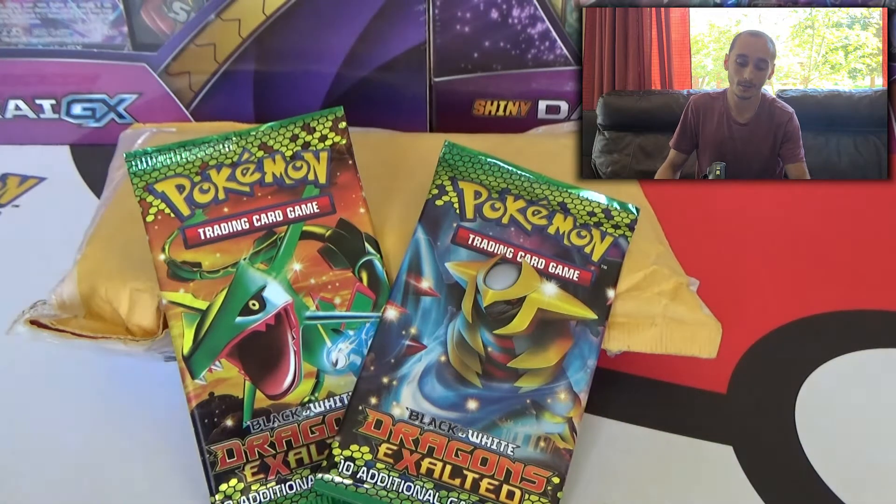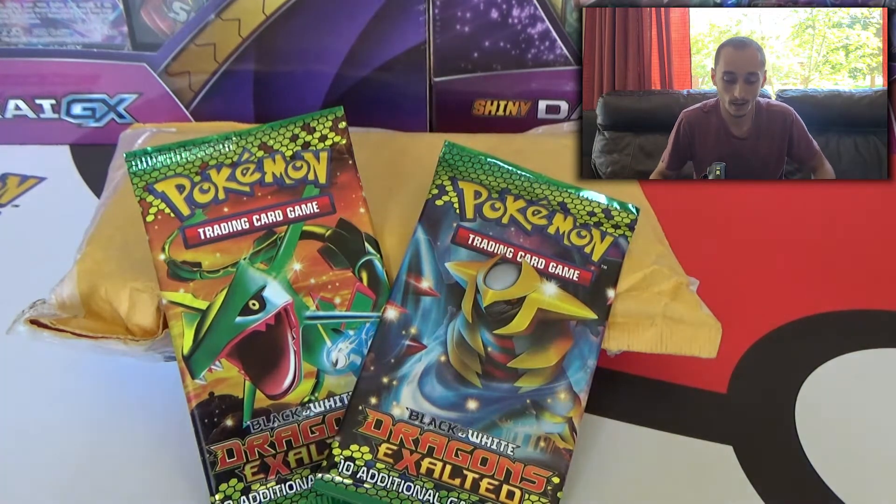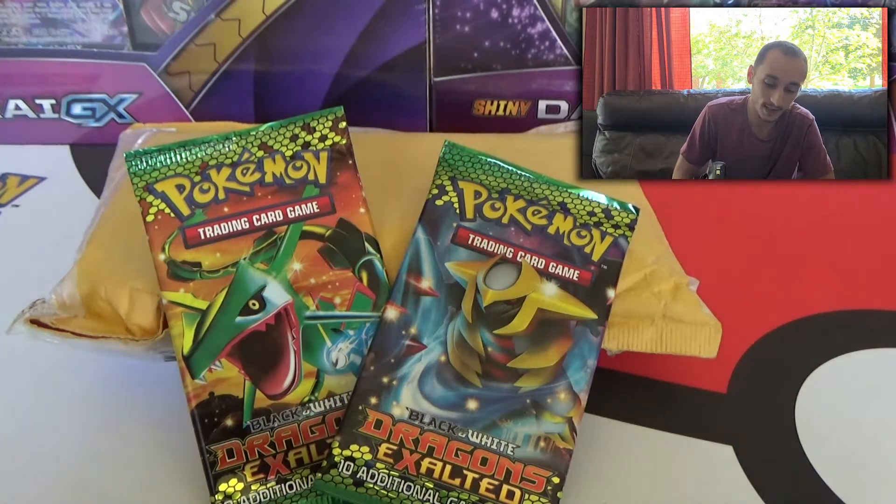Alright guys, welcome back to another episode of Rocket Reveals. Today we got something pretty special going on here. We got, as you can see, the two Dragons Exalted packs and in the back there we have the Mystery Package. So that's going to be interesting to get into guys. We've already opened a couple of them and we got some slabs, possibly some vintage stuff in there so it's definitely going to be exciting.